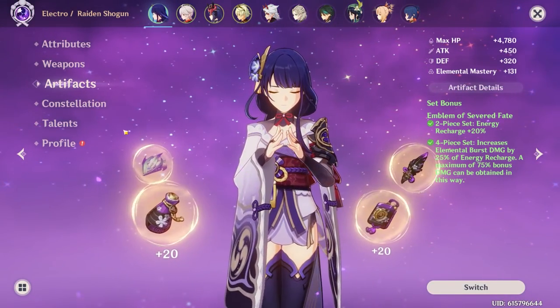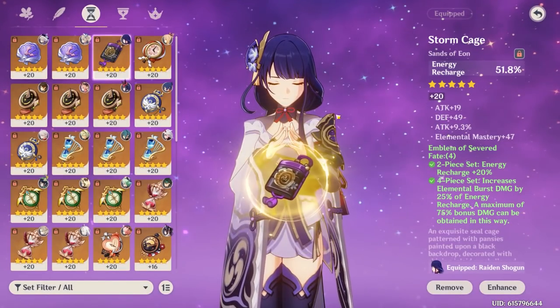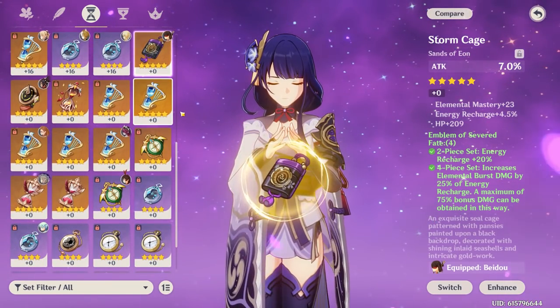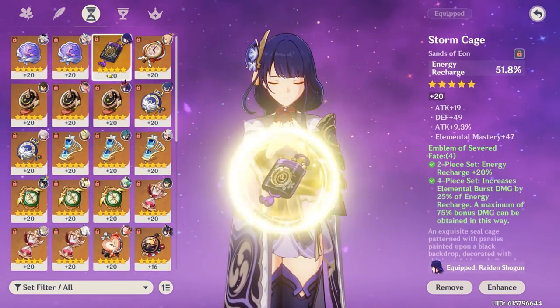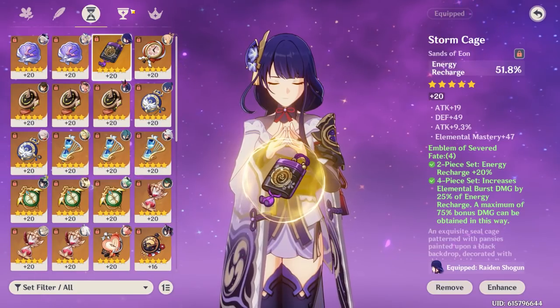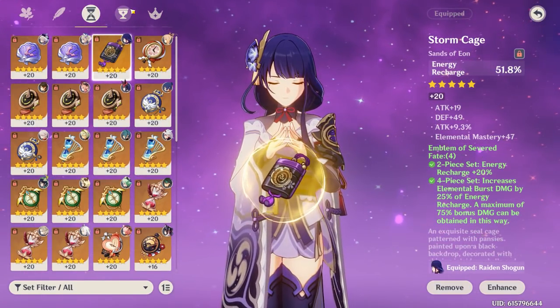Your Raiden Shogun — I don't know if there's anything I can really change here. You don't have any better Energy Recharge sands, so there isn't really much to change. The 4-piece Emblem effect is very important for Raiden, especially because she needs high Elemental Burst damage to do damage. Do you not have a better Crit Damage hat?